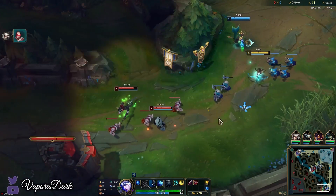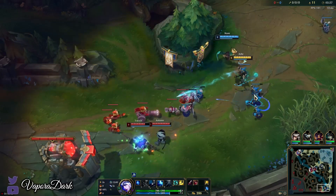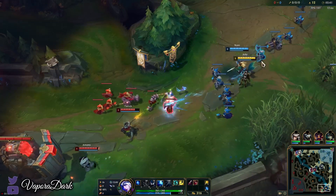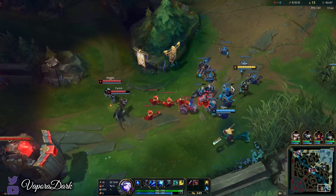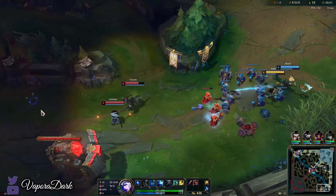At level two, generally just want to put a point in E. There's not too much point leveling Q because it doesn't do too much damage early on — it just costs you 50 mana for almost nothing. If you know for a fact you're going to be getting into a fight, then it might be good, but it's really not that great of an ability early.